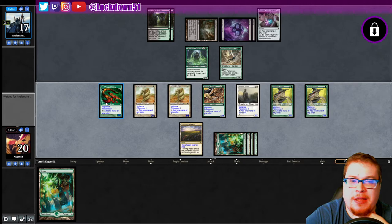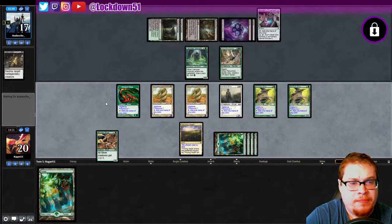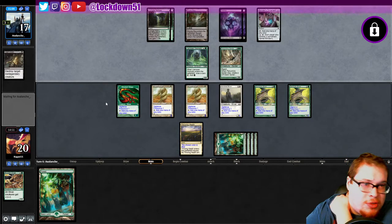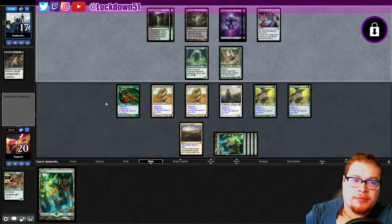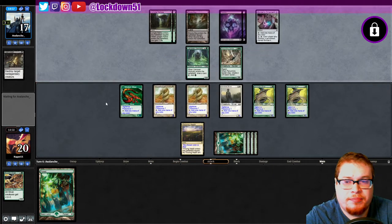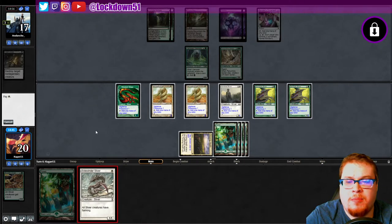It doesn't feel good passing like that but it's just a bit of an awkward board state. Here comes the Cast Down — done, I guarantee it. There you go, that's what I was worried about. I'd rather lose one of my lords on their turn than like two or three of my creatures depending on what kind of blocks I could pull out. It's not great, I don't like it, but we just want that refill and really get nasty with them.